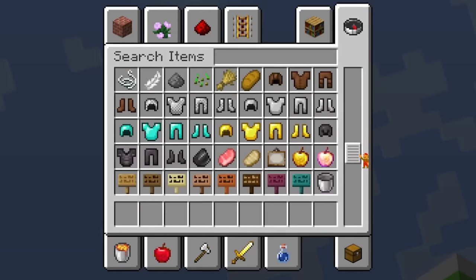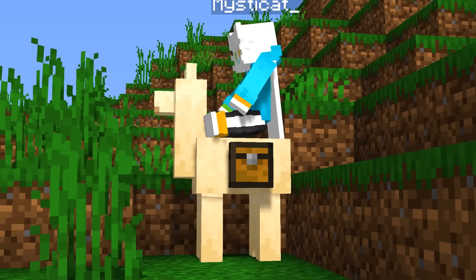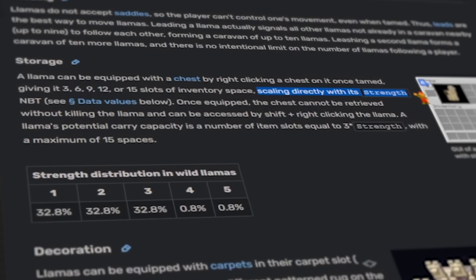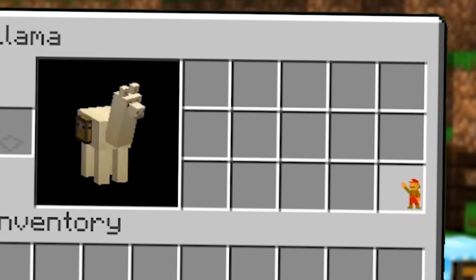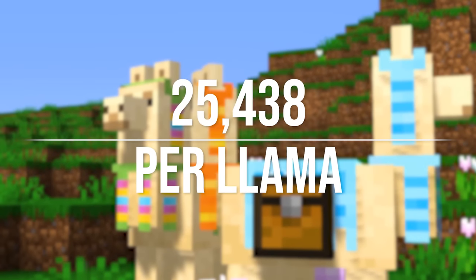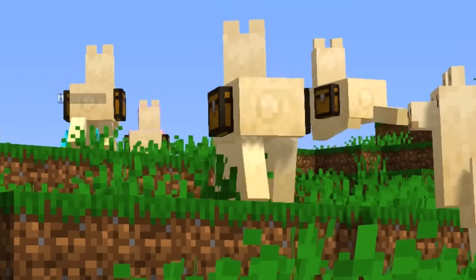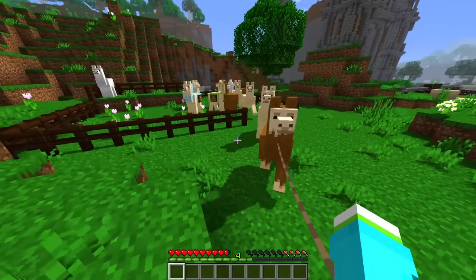So I started thinking: what is something most players completely forget about that can help you move mass quantities of items at a time? Llamas. Llamas not only have the ability to dress like my uncle, but you can also put little tiny chests on their backs. The number of inventory slots in the chests correlates to the strength value of the llama. So if you breed all max-strength llamas, each one could hold an extra 15 inventory slots — meaning for every llama we bring, we get an additional 25,920 items. But that's not all: if you lead a llama, up to nine additional llamas can follow it in what the game calls a caravan.